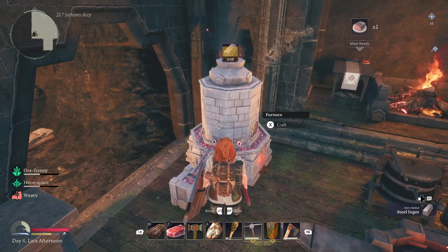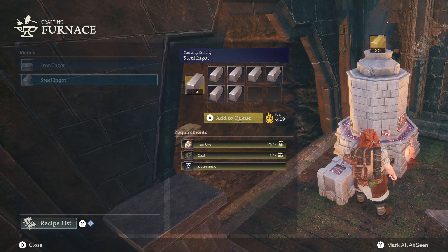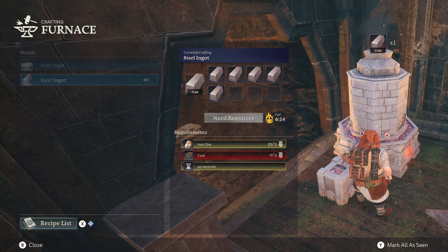To get steel you have to craft it with iron ore. You're going to need a tonne of iron ore and a tonne of coal — that's how you make steel ingots. Specifically, three iron ore and three coal will give you one steel.